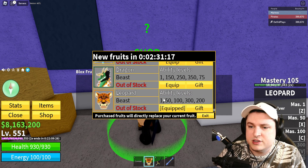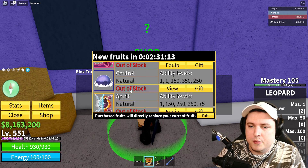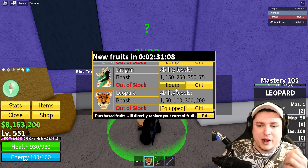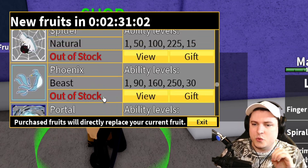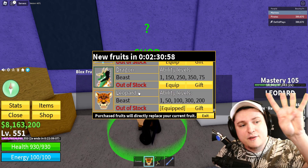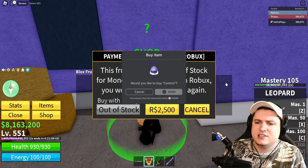I want to check out a fruit I have never hatched before. You can see all these fruits right here, but I've never had the Control fruit — so this is one I want to buy today and it's going to be part of the giveaway. We're going to do a massive four devil fruit giveaway today: Leopard, Dragon, Control, and everyone's favorite Buddha.